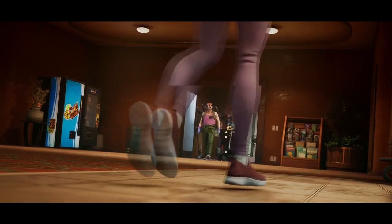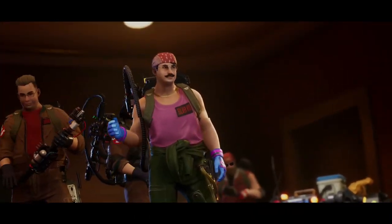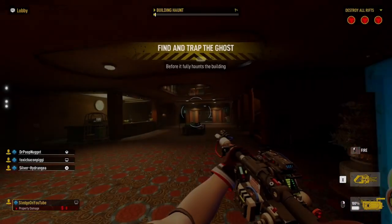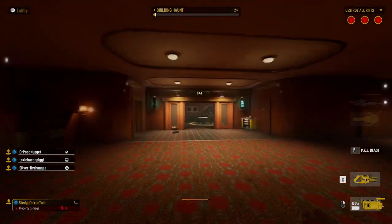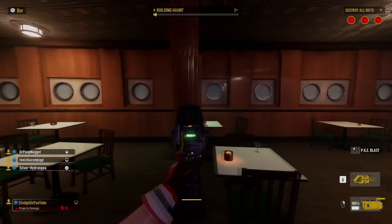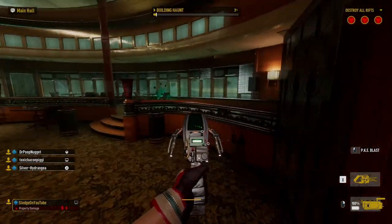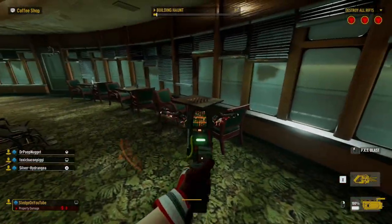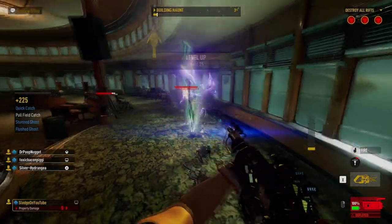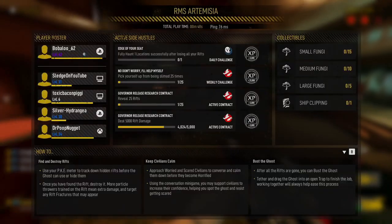Each game consists of four busters hunting down one ghost, attempting to catch the ghost player in a ghost trap. The ghost has three rifts that act as respawn points should the ghost get caught. The ghost's goal is to haunt objects and scare civilians until they completely haunt the building, at which point a last stand mechanic commences where the busters have one last chance to capture the ghost. The amount of time the busters have at this stage depends on how many rifts the ghost had left — the more rifts remaining, the less time the busters have.